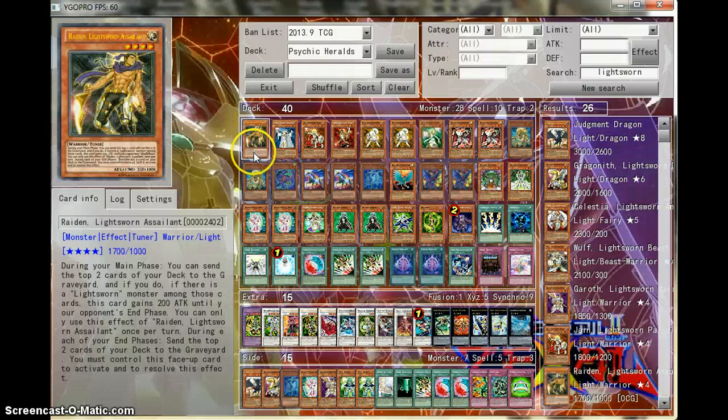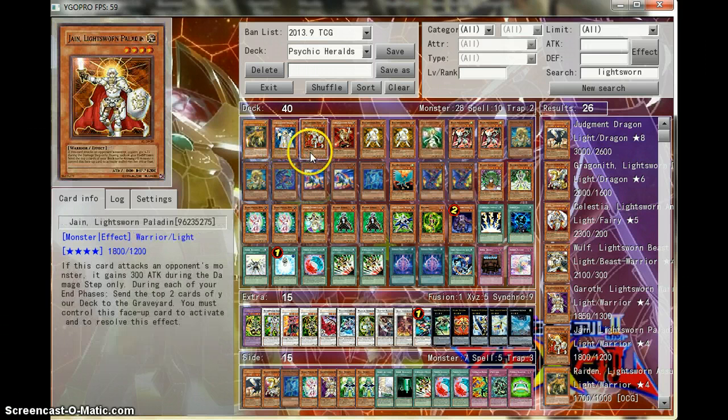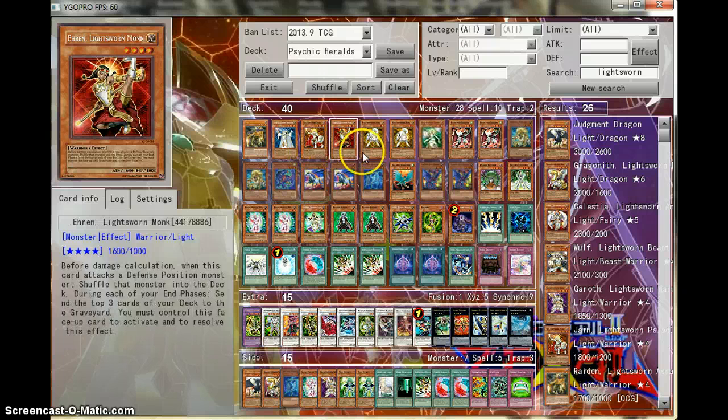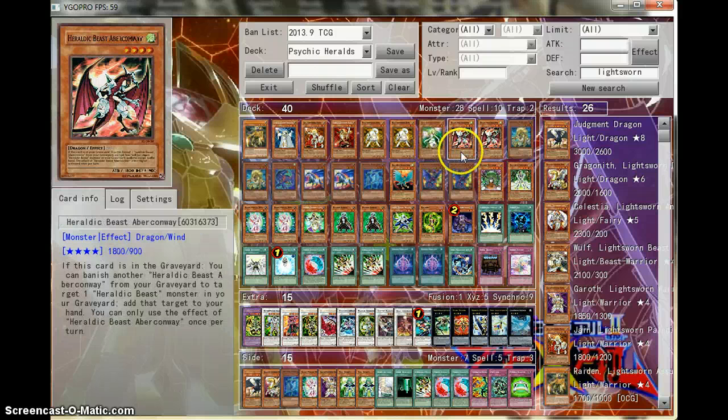Well, this was in the deck. I just added this new Lightsworn assailant in here to see what happens. I know it's not out yet, but they're coming out pretty soon, so everybody's excited about it. So I added one Raiden, one Lyla, one Jane, one Aron, two Rikos, one Lumina — and that's in the Lightsworn part.